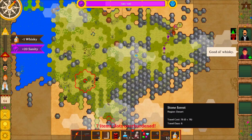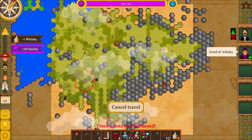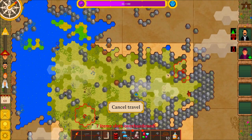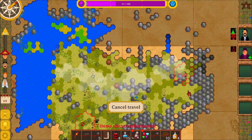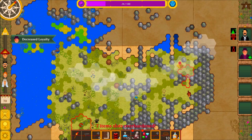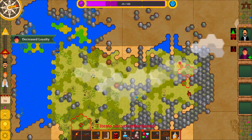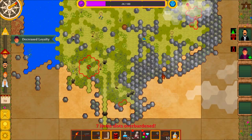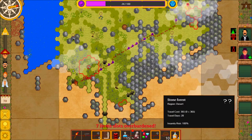Looks like it wants us to go up here. There's a hyena too — but it's moving away from us. Peace — loyalty. Well, we didn't find the deserter, but that would probably have been all the way down here. Hmm.